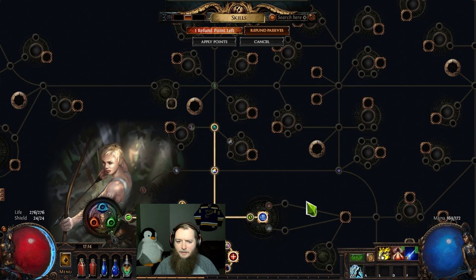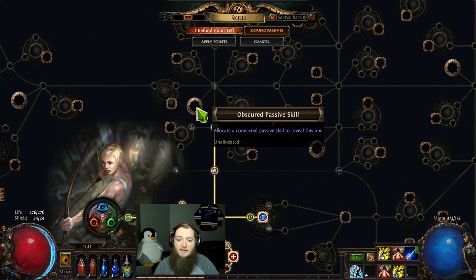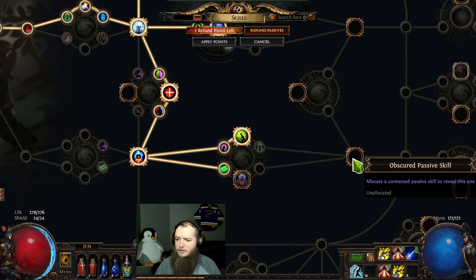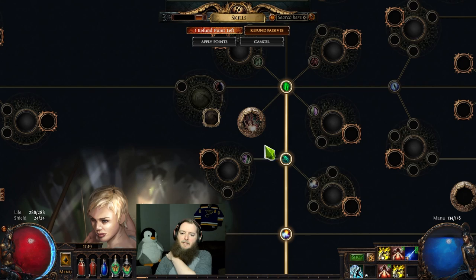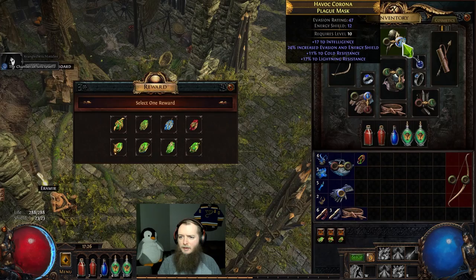Poison duration, crit multi with daggers, elemental damage, chaos/physical. I want to see the keystone really badly. Jewel sockets are still jewel sockets, and this is physical damage. Did I get dex somehow? There's dex on this quiver. I don't want to level my skills up — I'll save this boarding axe for leveling a different character probably. The keystone is Minion Instability. I think I take a Herald of Thunder.